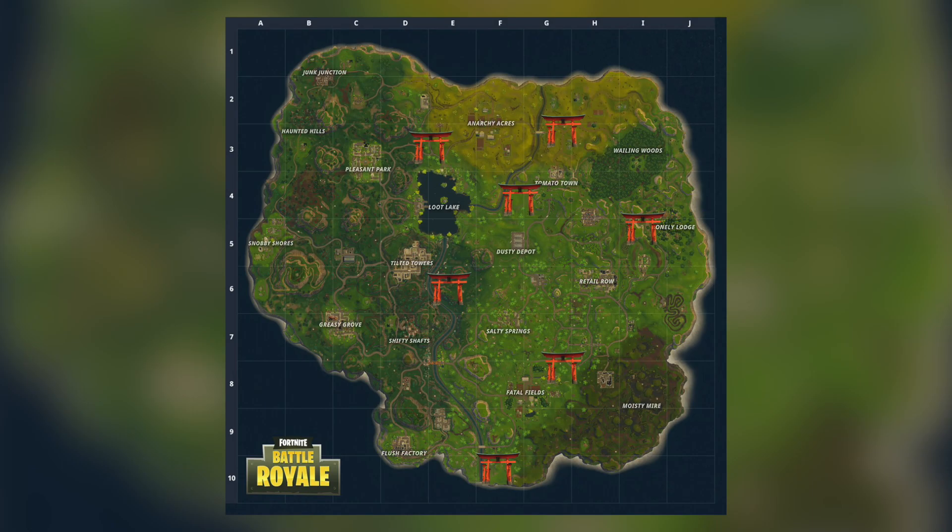Just over to the right of that and above Tomato Town we've got the second one. Landing there, I've only ever found one or two chests, so definitely the one between Pleasant and Anarchy has the most loot boxes. You've then got one just down from Tomato Town on top of the hill as you cross over from Anarchy into Tomato Town, and then one right on the right-hand side of the map within Lonely Lodge.